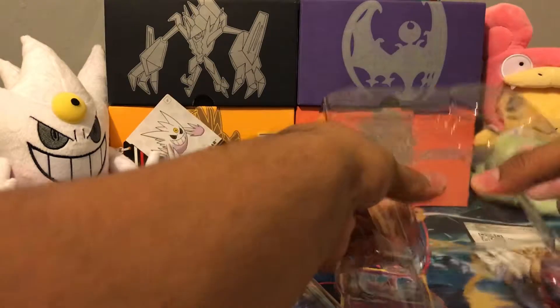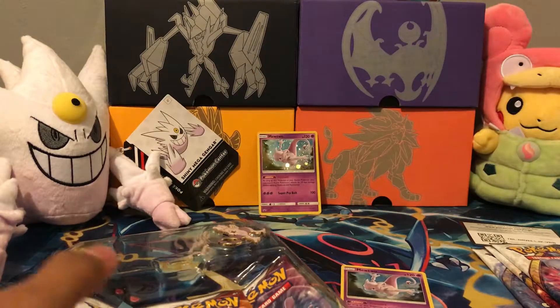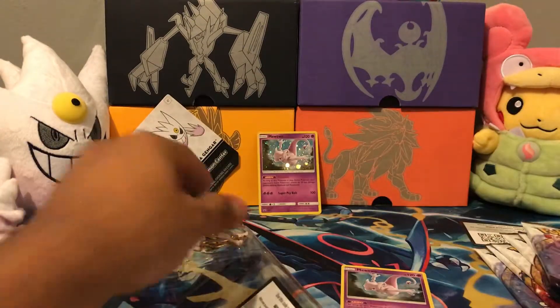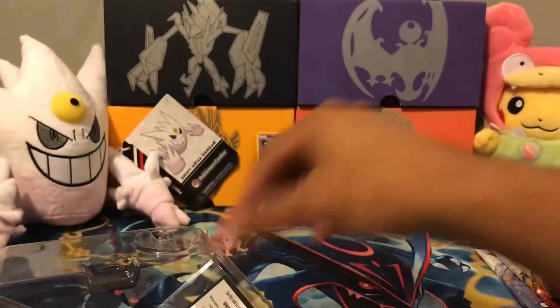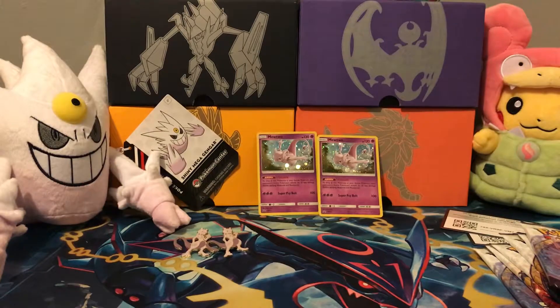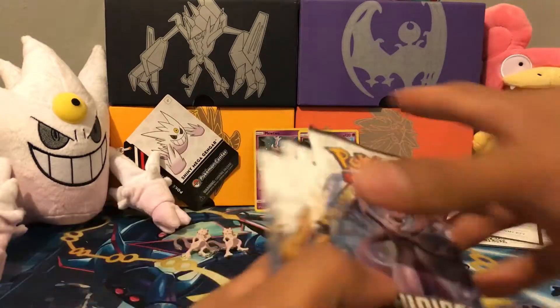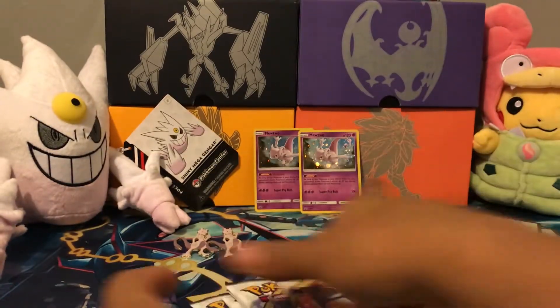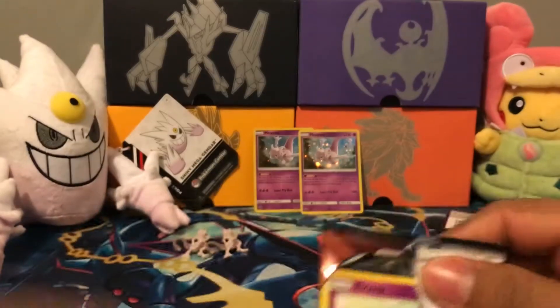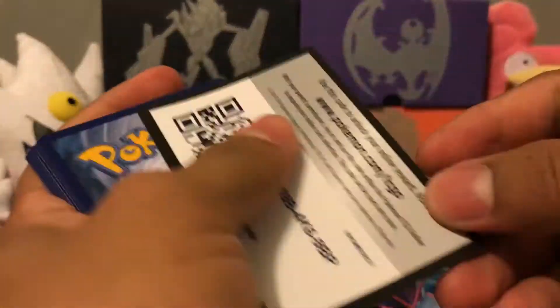And here's number two. In my next video, I'll also be doing the Elite Trainer Box, and that comes with ten packs. Pin number two and promo number two, and here's the other code card. All right, let's see — I'll save the Mew packs for last and I'll start with Rayquaza this time.